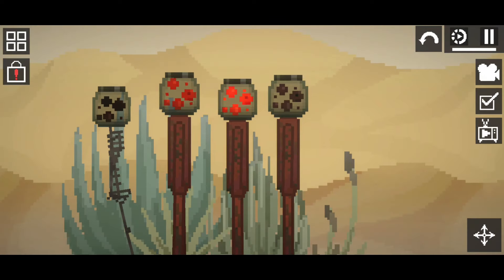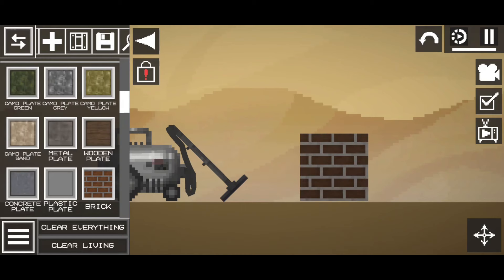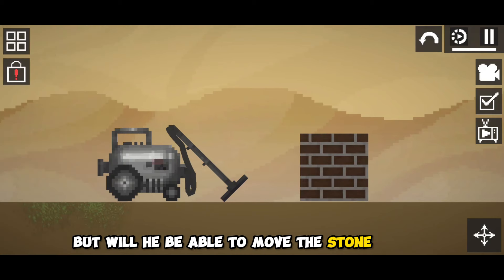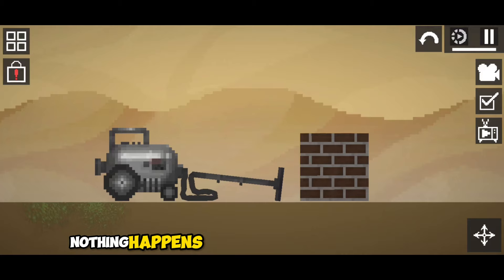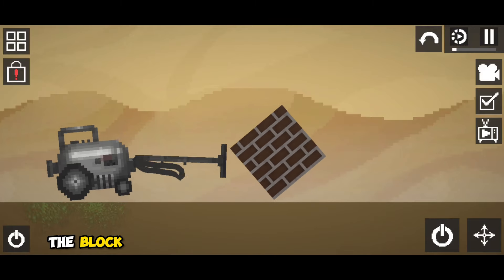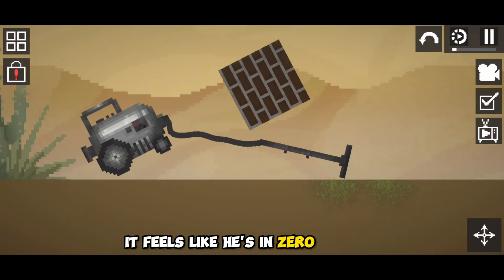The vacuum cleaner can attract small objects, but will it be able to move the stone block? Nothing happens until we slow down the game. The block starts to attract and behave strangely — it feels like it's in zero gravity.